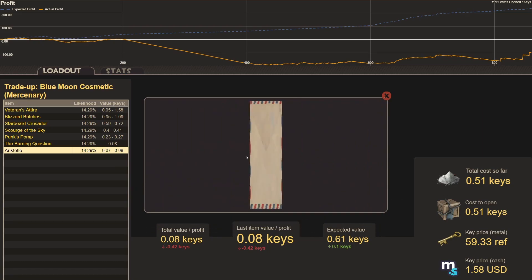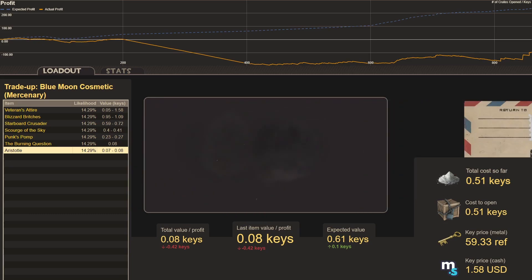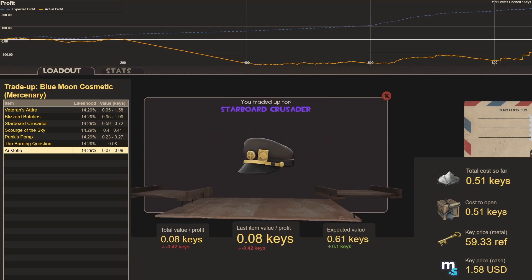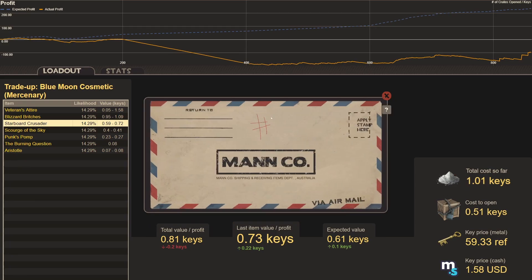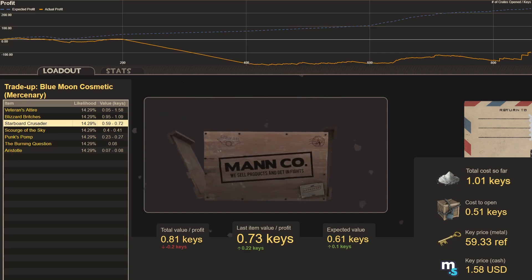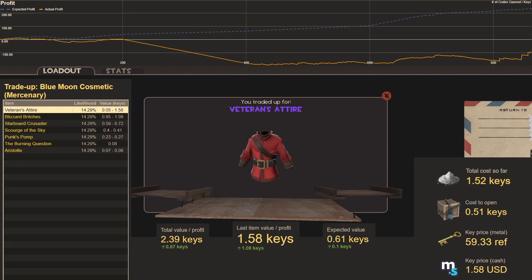Trade-up number two: we get the Starboard Crusader, our third best hit, worth 0.73 keys — a quarter key profit. Trade-up number three: Veterans Attire, our best hit, worth 1.58 keys giving us a profit of 1.08 keys. Keep in mind each option is equally likely.